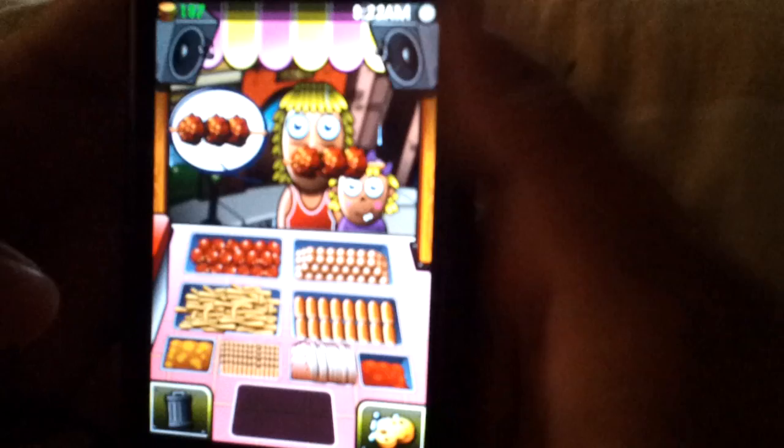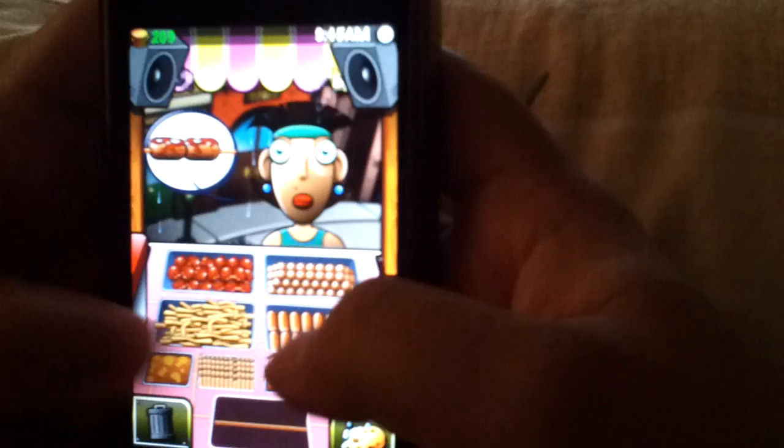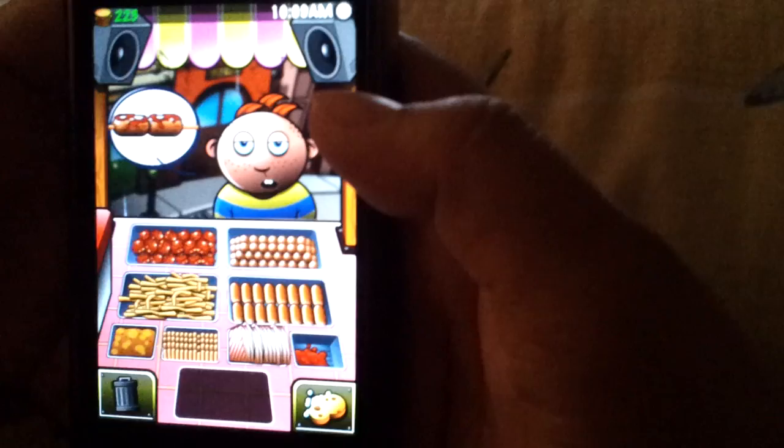Let's start playing. You have to pick the item and give it to the customer. If you made a mistake, you can always press the trash can button. Sometimes you can get confused, so pay attention to what they're ordering. Always clean up the mess so your quality will improve and not suffer.